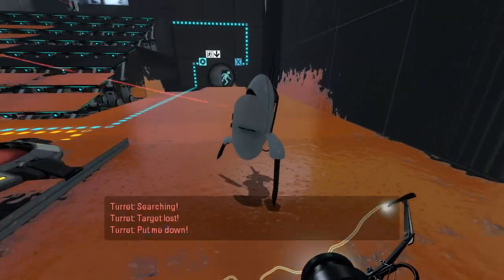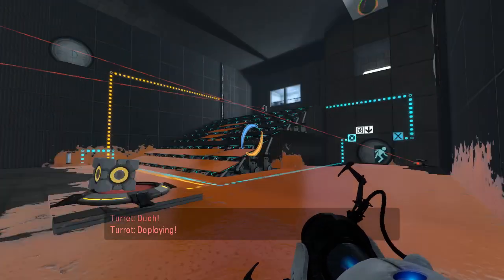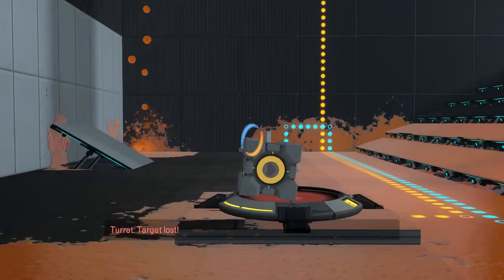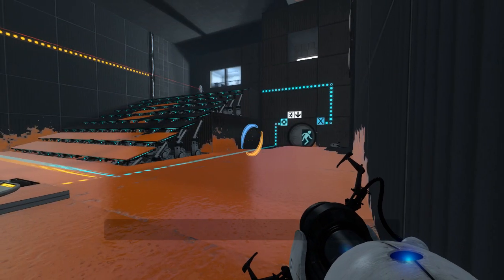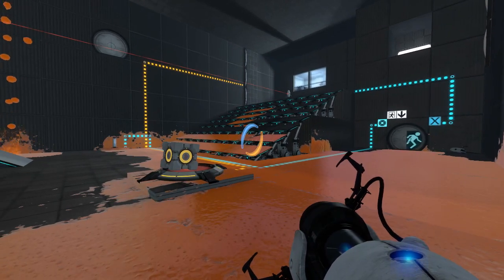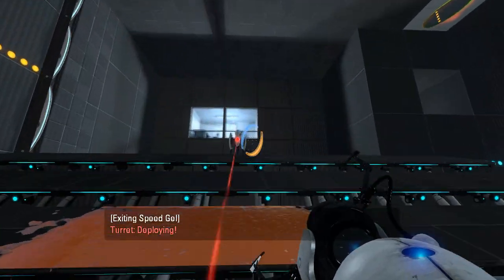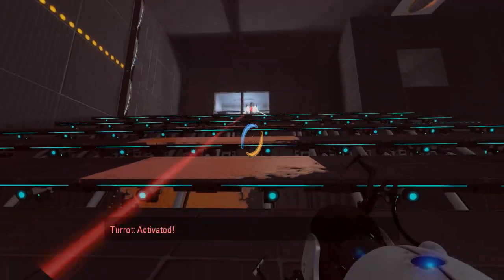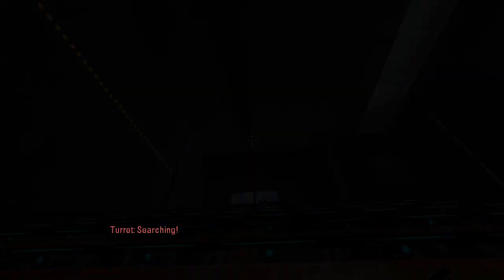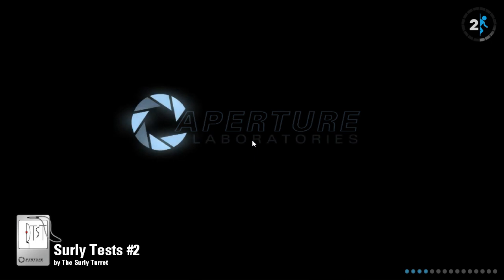That just came to a dead stop, didn't it? Did they not slip on here? Oh, they slip on here. So what's the point of that one? There's probably something up there. Let's not do that. Well, I'm dead. So what should I do instead? Maybe I could launch at it by falling down that pit?